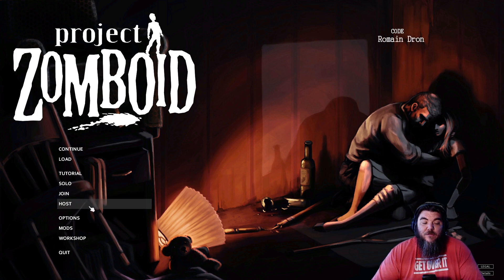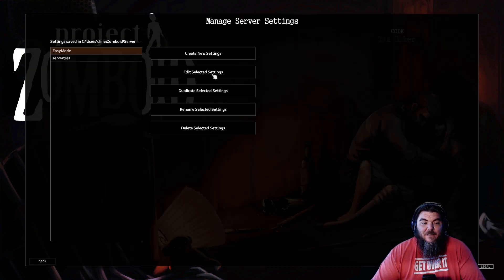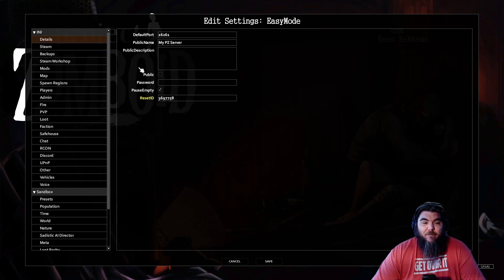Come over here and go to Host. When you go to your server — mine's Easy Mode — you're going to go to your server, click Manage Settings, make sure you select the server you want it on, and then click Edit Selected Settings.